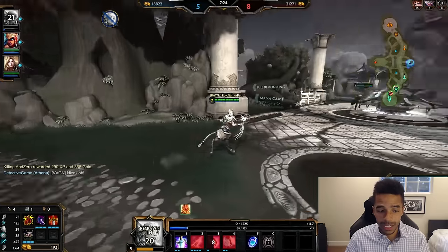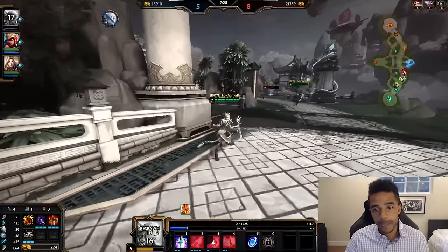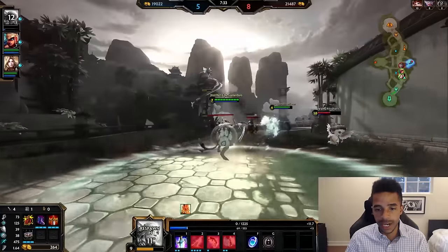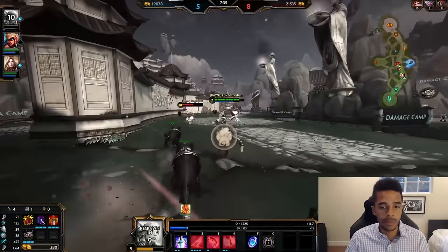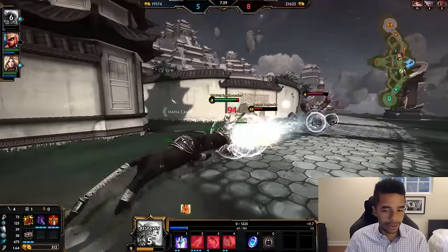I'm done and I'm heading back to base, but I did pick up my Demonic Grip. That gives me 60 magical power and 20% attack speed. It also provides penetration much like Executioner on the physical side — it reduces your target's protections by a percentage, which is calculated before flat penetration.